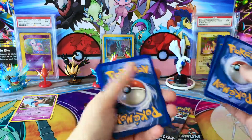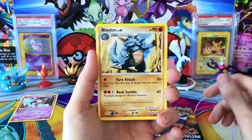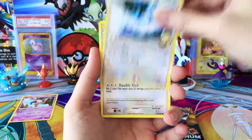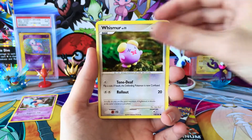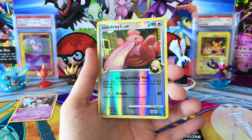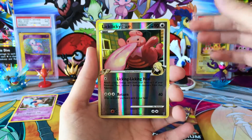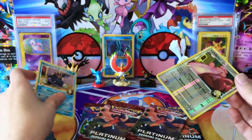It looks like we'll just keep going with three to the front. We have a Rhydon, Minun, an Altaria, Meowth, Zubat, Whismur, a Combee. I just can't get over these beautiful artworks. We have a Reverse Licky Licky, which is a Rare, so we gotta get this sleeved up, and a regular Rare Empoleon.